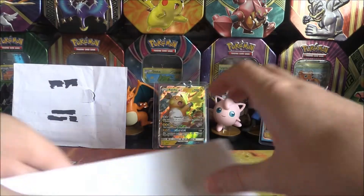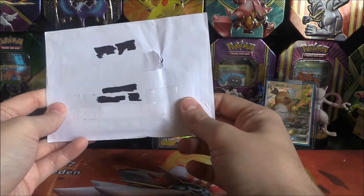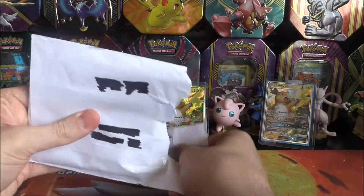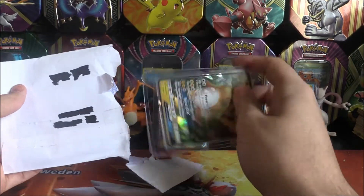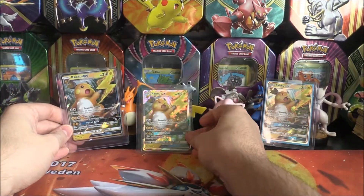Isn't that magical? Okay, and the third seller - what could be in here? It's a Raichu GX! That's amazing stuff.